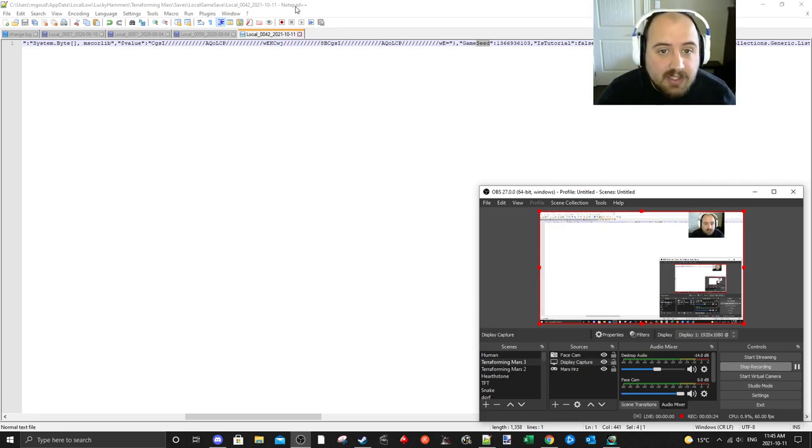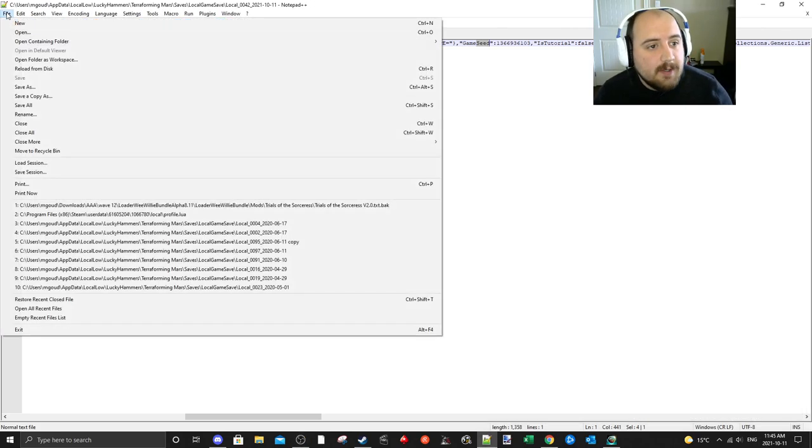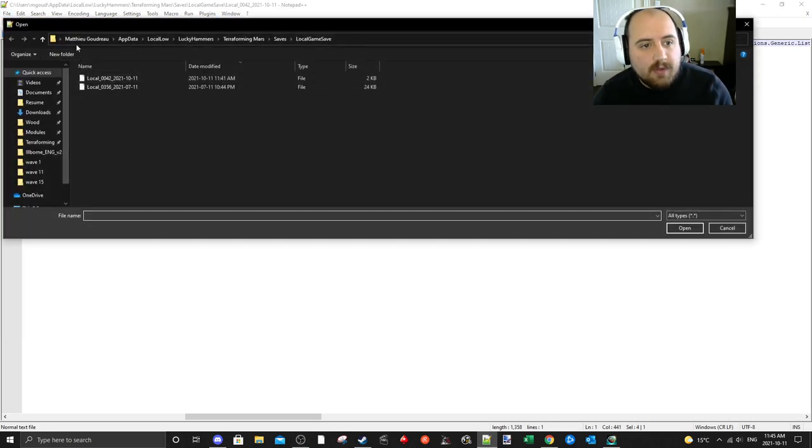What you need is something like Notepad++. If you go to File, Open, and you follow this path — feel free to pause the YouTube video — a serial box is your username or app name of the computer.